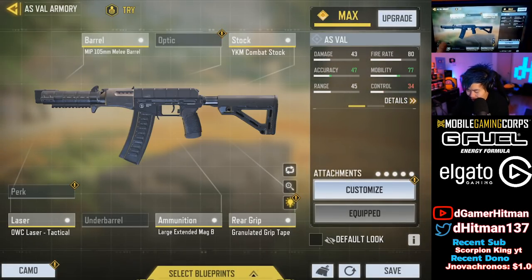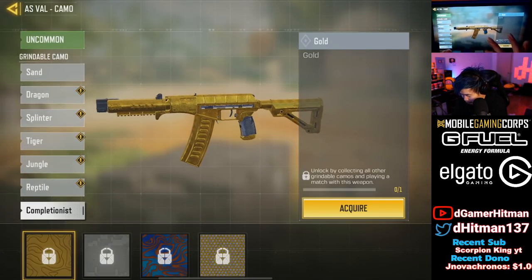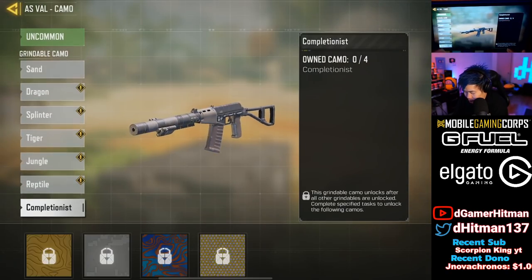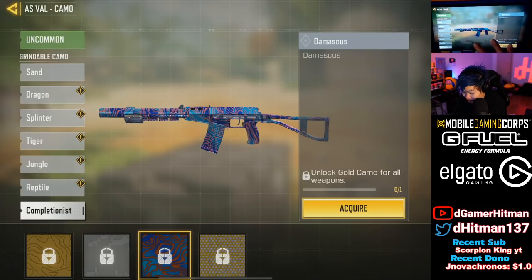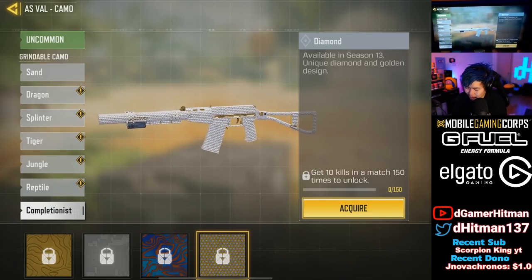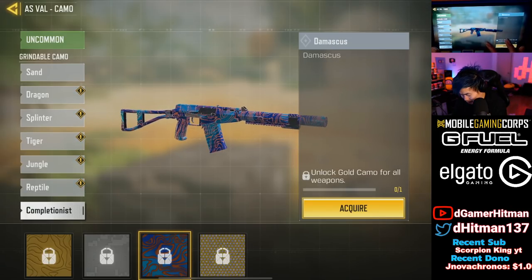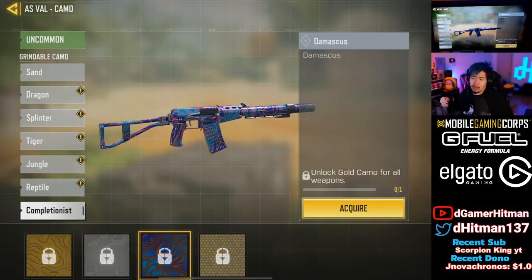This is going to be fantastic in BR. Checking the camos - the gold camo looks pretty sick, actually not bad. The default looks a lot better actually. The Damascus is really clean, and the diamond one is basically all diamond. I like having a bit of gold in my skins. With different attachments it's going to look a lot better. The full Damascus is actually pretty clean, and the Damascus looks a lot better in-game.